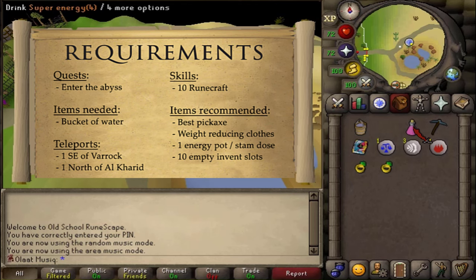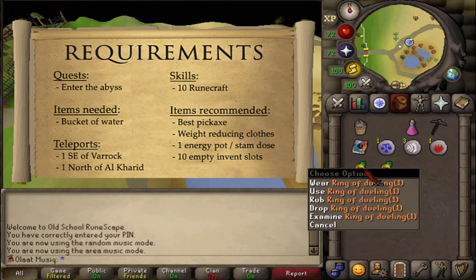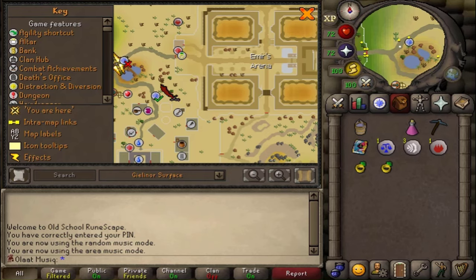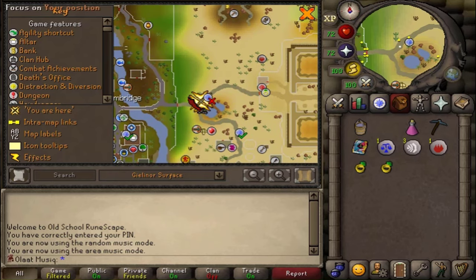For teleports, bring one method to southeast of Varrock — the Chronicle, a regular Varrock teleport, or the Rat Pits minigame teleport. Also bring one teleport back to the quest start north of Al Kharid, such as Lumbridge teleport, Ring of Dueling, or the Amulet of Glory teleport.